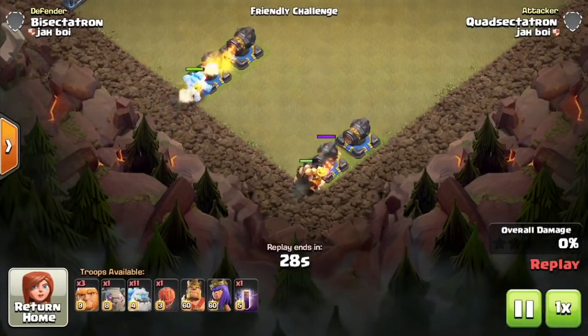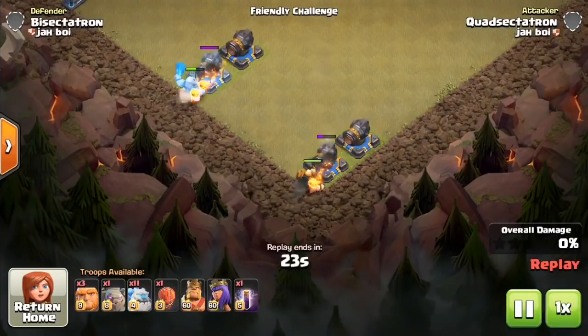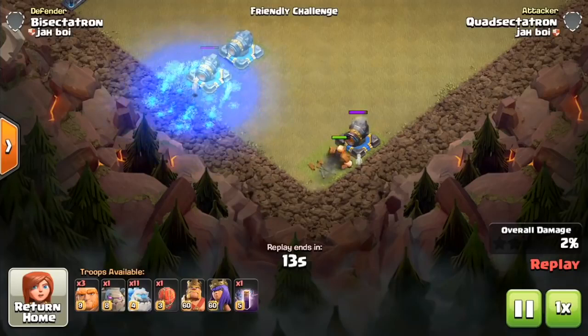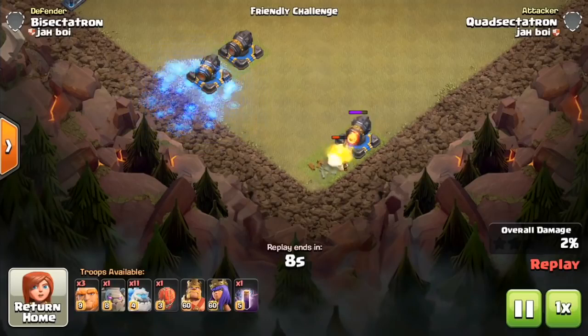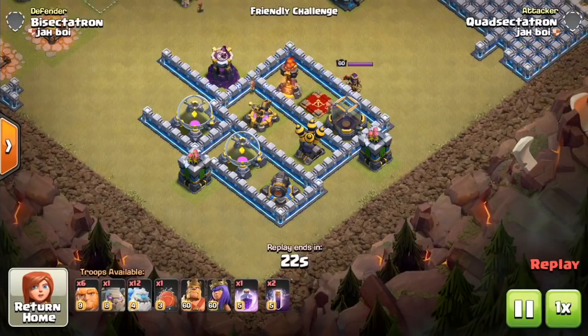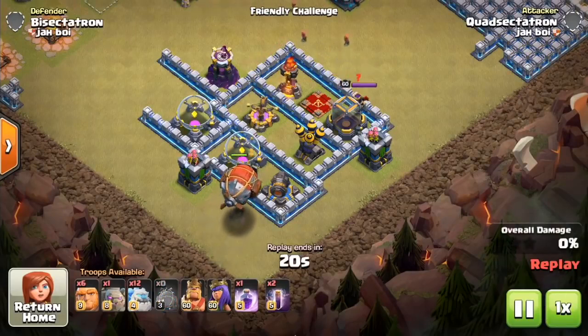Let's take a look at the ice golem compared with three giants — the equivalent army camp space at 15 housing space. The ice golem doesn't last as long as three giants and doesn't do nearly as much damage, which is the only real downside. But it has that freeze effect, which is why you're going to want to have it. The giants are better for hit points per housing space, but it's the freeze effect that is everything.